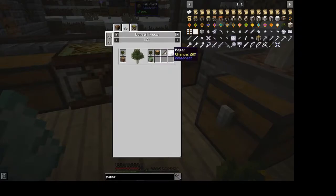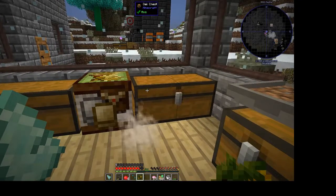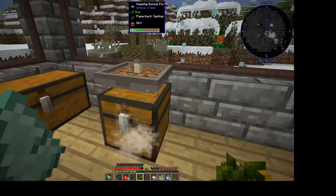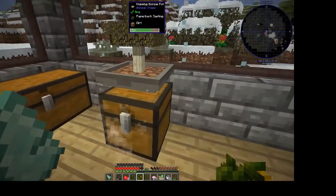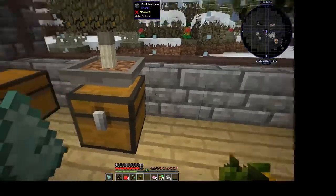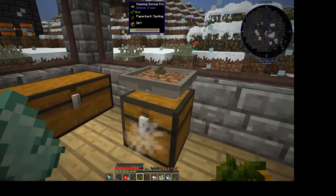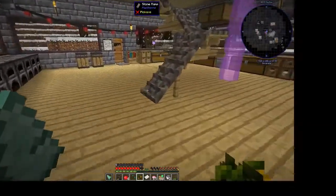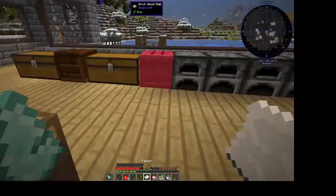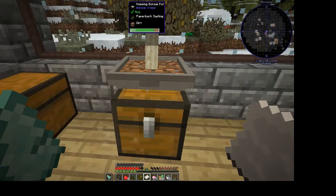You have a chance to get oak leaves, string, paper, sticks, oak wood, and paper bark saplings. Most trees — if you put them in a bonsai pot it will grow once, then when you cut it down you get the stuff from the tree. If you turn it into a hopping bonsai it will output into a chest or inventory below it. That is really handy — so for example we need paper, we don't need to grow any more sugarcane. Paper has about a 20% chance so we might still have to make it the old-fashioned way.